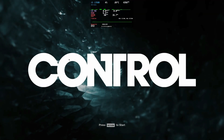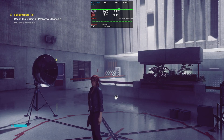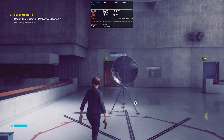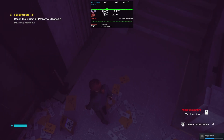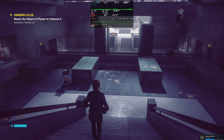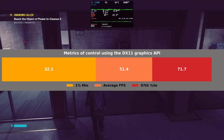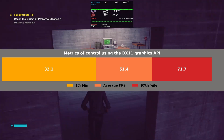Next up is Control. The same issues that plagued Control on the A770 are present on the B580 — perhaps even worse. There's a constant microstutter, making it feel like every second is its own PowerPoint slide. The B580 struggles to generate enough frames, resulting in a choppy experience. During a three-minute test, I recorded an average FPS of 51.4, with 1% lows at 32.1 frames and a 97th percentile FPS of 71.7.